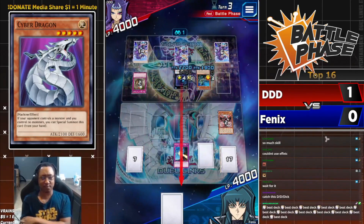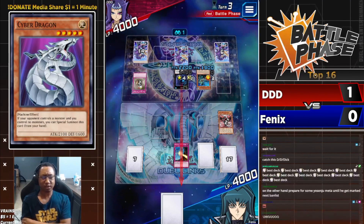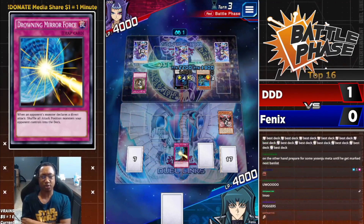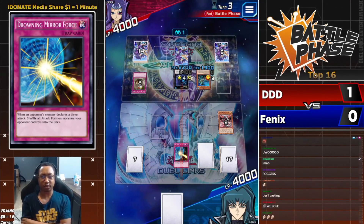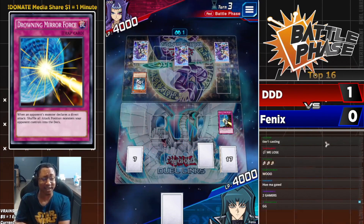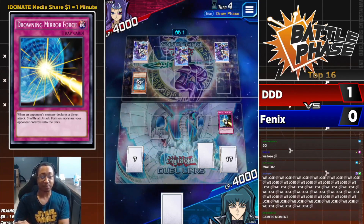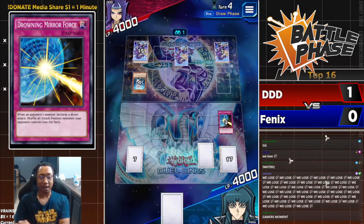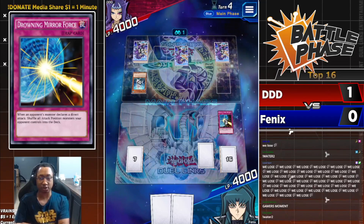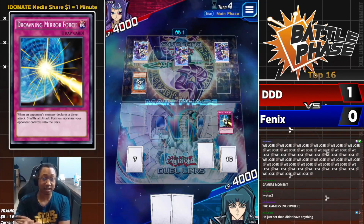Drowning Mirror Force is here — Phoenix said oh yeah, you thought I was done? DDD does not have an answer for the Drowning Mirror Force and his monsters disappear. Phoenix is now back on the offensive. He needs a crazy top deck to press the advantage. The Water deck is weakest when they cannot one-card XYZ summon at will.